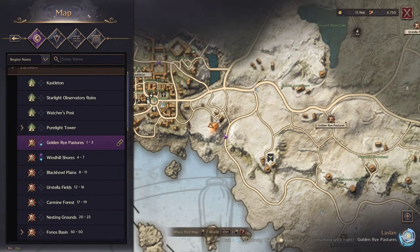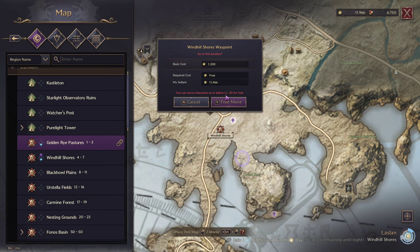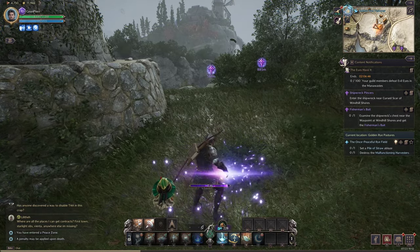We're on our way — we can actually fast travel closer. We found out last time that you can pretty much fast travel under level 30, which is pretty nice.